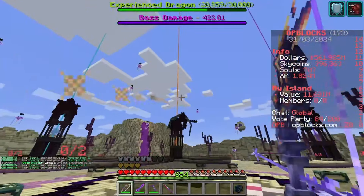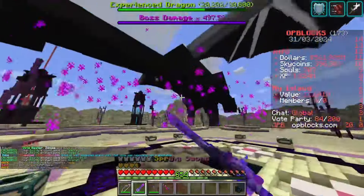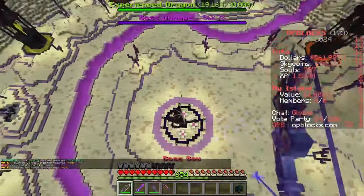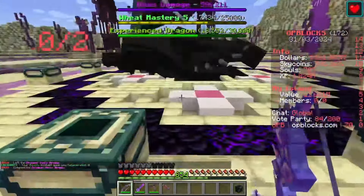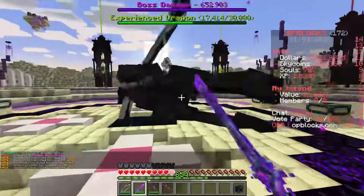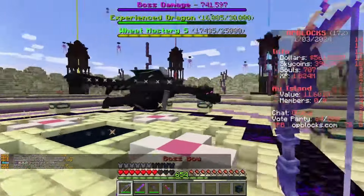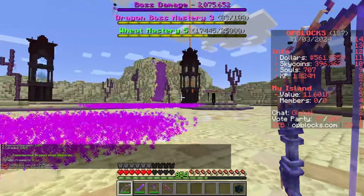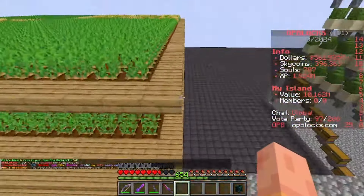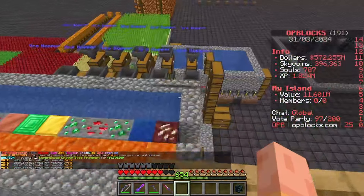If you are new to Skyblock, in the description down below I have a few tutorial videos: how to get started with fishing, how to build a cobblestone generator, how to build a cactus farm, and a tutorial on starting Skyblock if you are completely new to the game mode. If you'd like to join me, the IP is also in the description. The dragon boss has been defeated and we got six dragon fragments. Hope you guys have enjoyed this video — please leave a like, comment, and subscribe. Thank you very much.